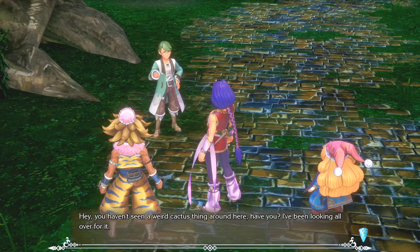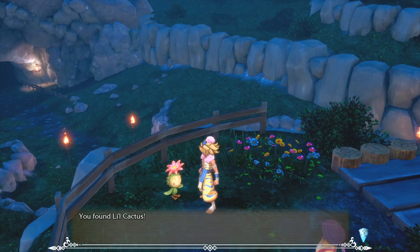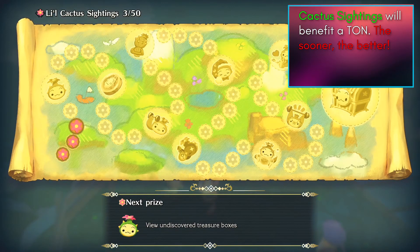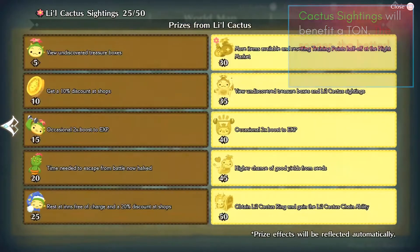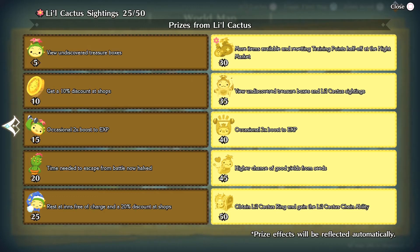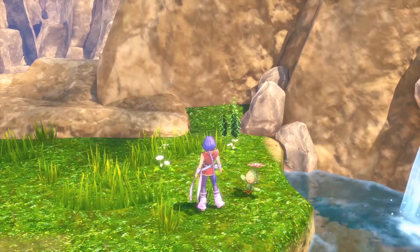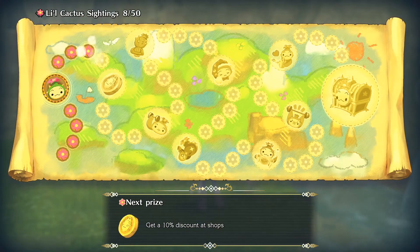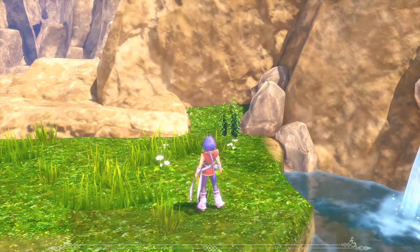One final tip: make sure you're actively looking for the cacti. During your journey you'll come across cactus-locating side quests that have some pretty excellent rewards. One of my favorites is the double experience reward — it doesn't happen too often, but rarely your experience will double for one battle, provided you've gotten all the cacti to unlock the reward. If you're diligent enough to find these cacti as much as possible, you'll be reaping the benefits sooner rather than later.